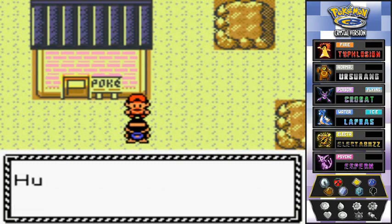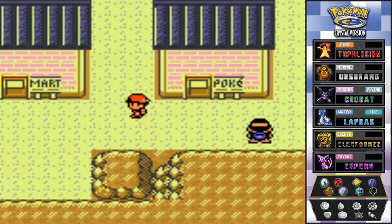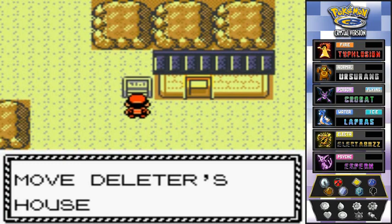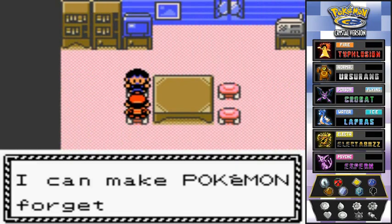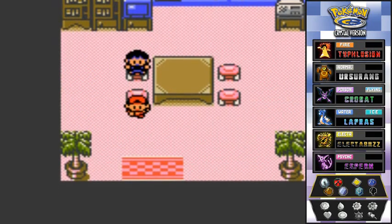Talking to this NPC — he's listening to his radio. Let's keep on going. There are a few places of interest here. This guy is the move deleter, so if you need to delete any moves, you talk to him right here.